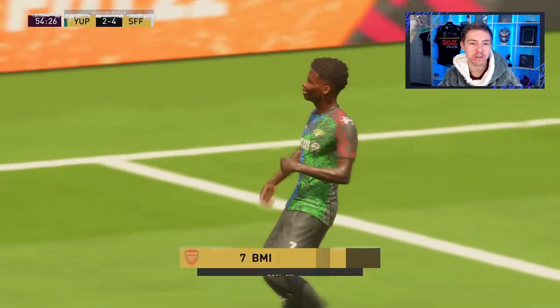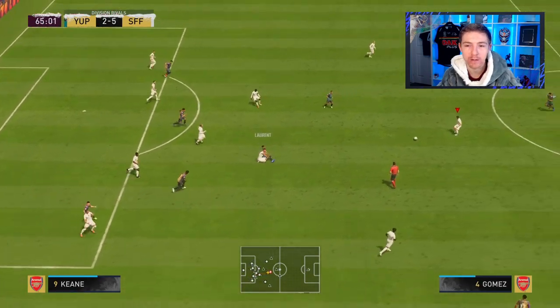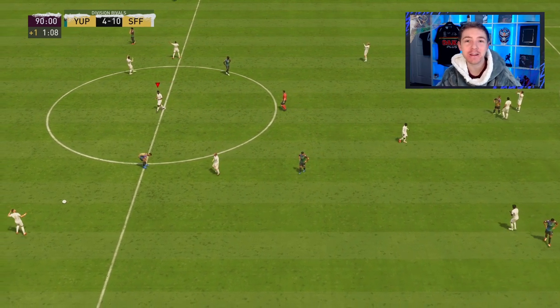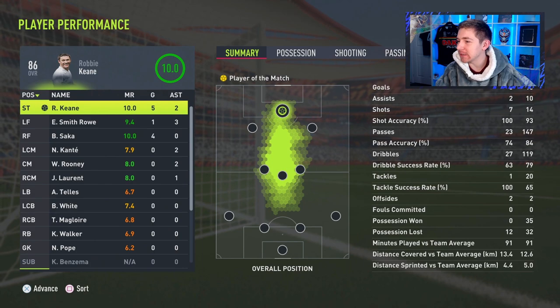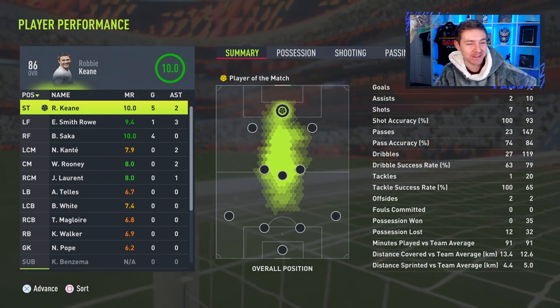That was a horrible deflection. Saka, you're going nowhere — I knew we wanted to shoot with Saka there. The game ended in a 10-4 scoreline. I've honestly never had a game like it — the goalkeepers may as well not have been there. With us conceding quite a few goals, none of our defenders got great ratings, but Ben White was definitely the better centre-back in that match.